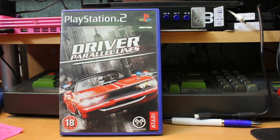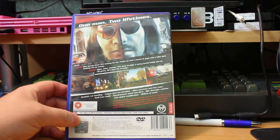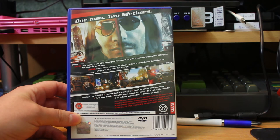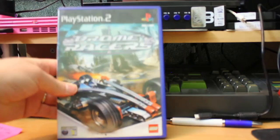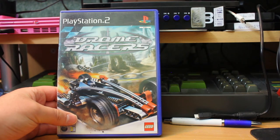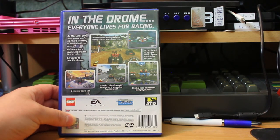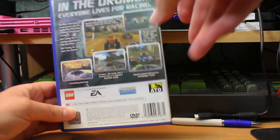Then we have Driver: Parallel Lines, and this is what Driver 3 should have been. It's like Grand Theft Auto style but set in two different timelines and it's really, really good. Much better than you'd expect, especially if your first introduction to Driver was Driver 3. Get this version instead — it's actually a lot of fun. Drome Racers — this is a Lego racing game and one of the hardest Lego games to get on the entire platform. It's not brilliant Lego racing, but if you're into racing and Lego give it a try.